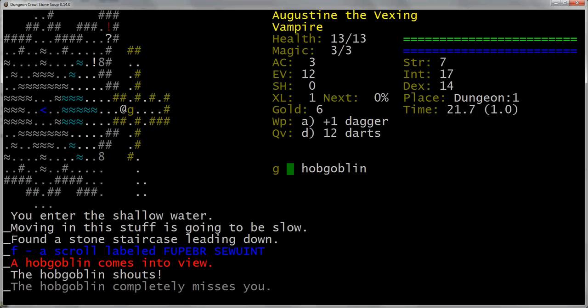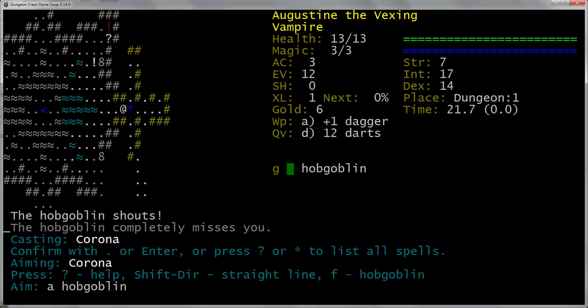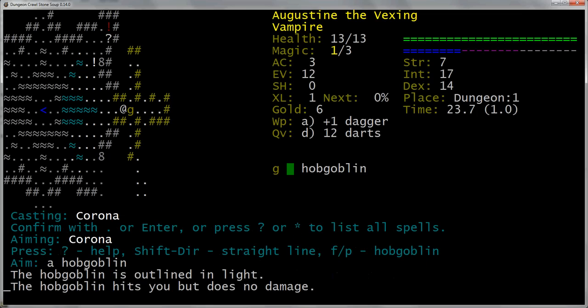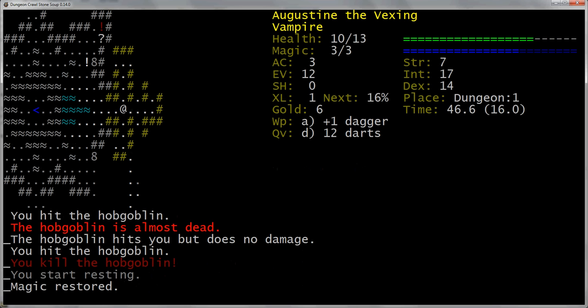I apologize if there's some weird strobe light effects on some of these screens — just be prepared for that. Looking at my spells, I have Corona, which outlines people in light basically and makes them easier to hit. Let me cast Corona on this guy. He barely resists, so I'll try again. He's outlined in light now, so I should be able to stab him a little bit more easily. Stab, stab, stab — dead.